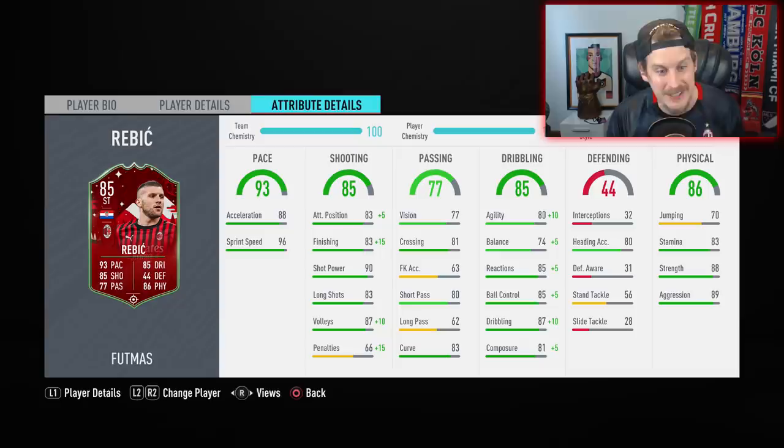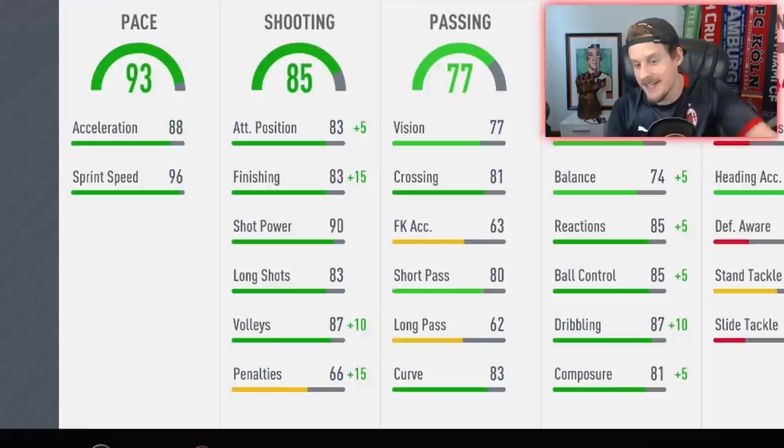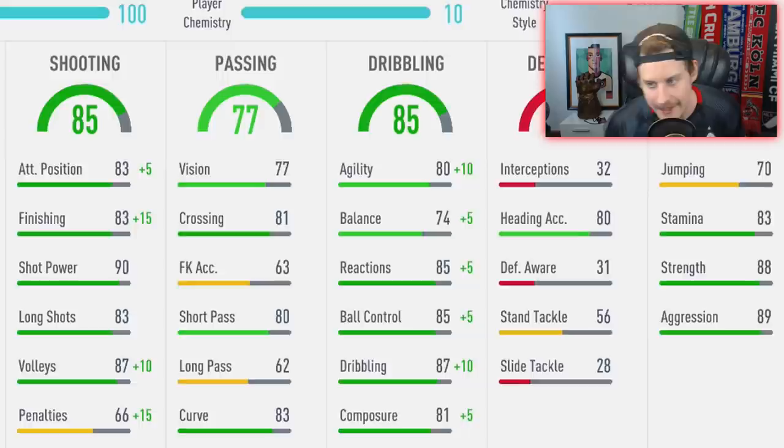Looking at the attributes: he gets 96 sprint speed, 88 acceleration — very similar to the Kai Havertz acceleration/sprint speed combo, with way more sprint speed than acceleration. The 90 shot power is absolutely nuts. 83 finishing for an 85-rated striker — you'd hope that would go up a little more, but 83 is adequate. 81 composure — we're jacking both those up with the Sniper chem style, going up to 90 agility, 90 reactions, 90 ball control, and 97 dribbling. With the Sniper chem style, I don't see how there could be any other choice for this card. 88 strength, 89 aggression, and 83 stamina.